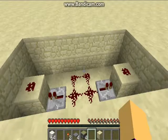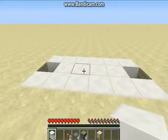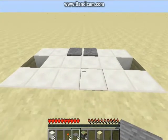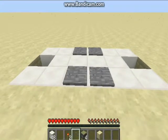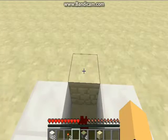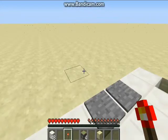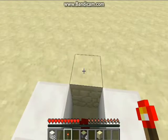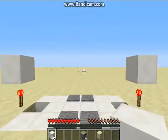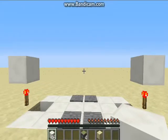Now you want to build the bridge over the 2 blocks. Here's how it should look. Now take your pressure plates and put them in the pattern just like that. That's how it should look. Now take your redstone torches and place them here and here. Then take 2 blocks of any choice and place them right above the redstone torches.